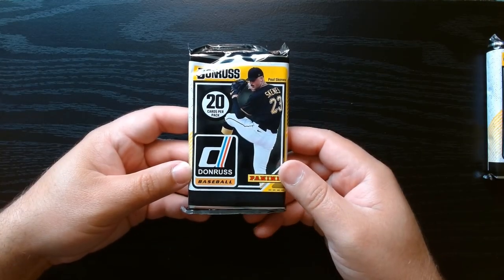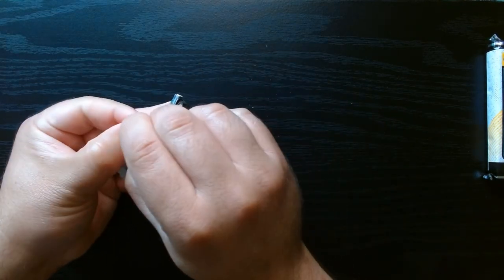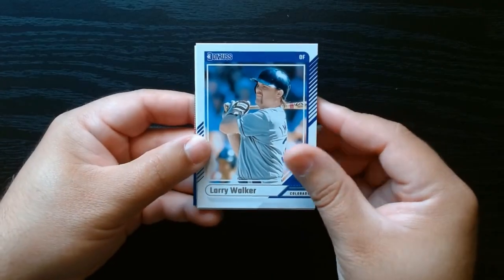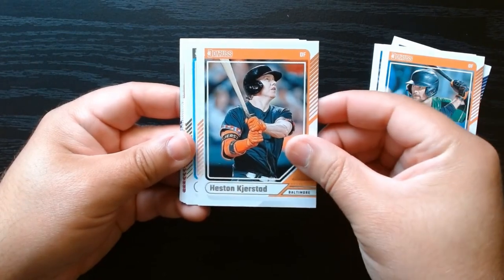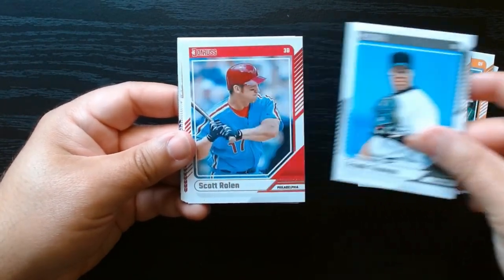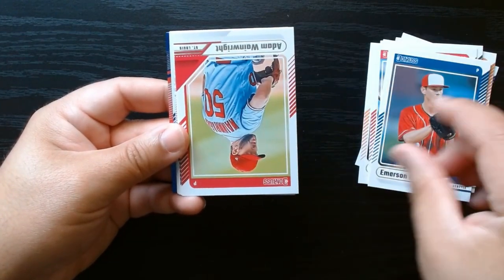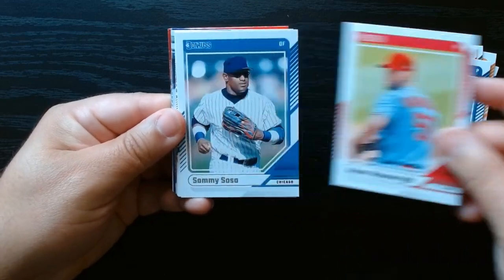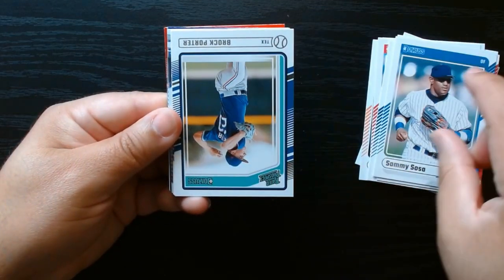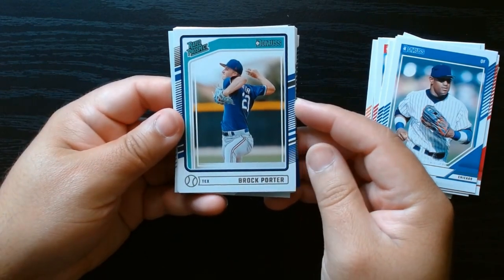Next to last pack, let's get it. So we got an auto. Hey, Jackie. We got an auto, we got a numbered card. So we should either get, if we're super lucky, a second auto or a mem — because it says two per megabox.